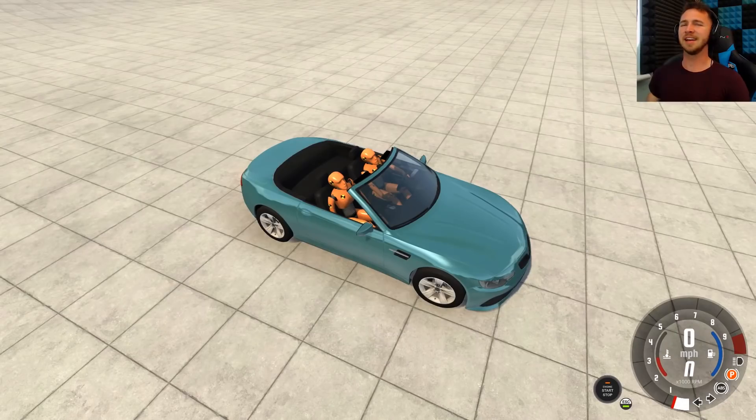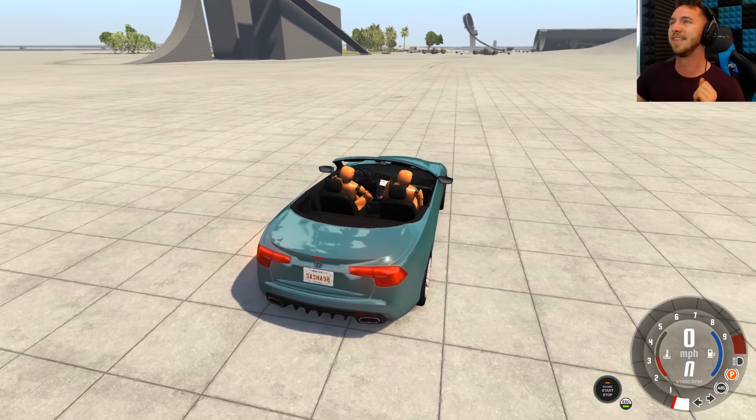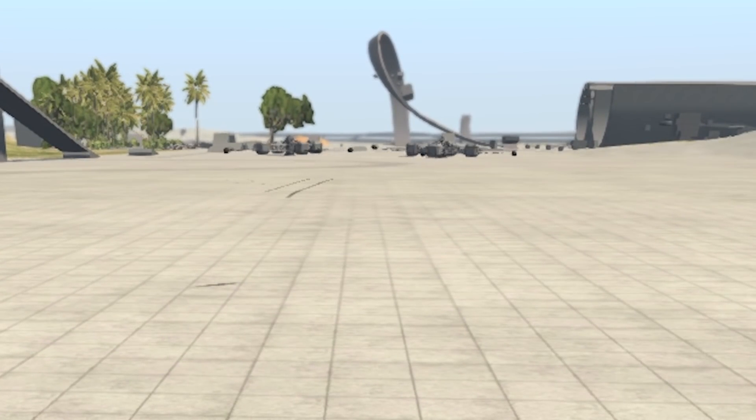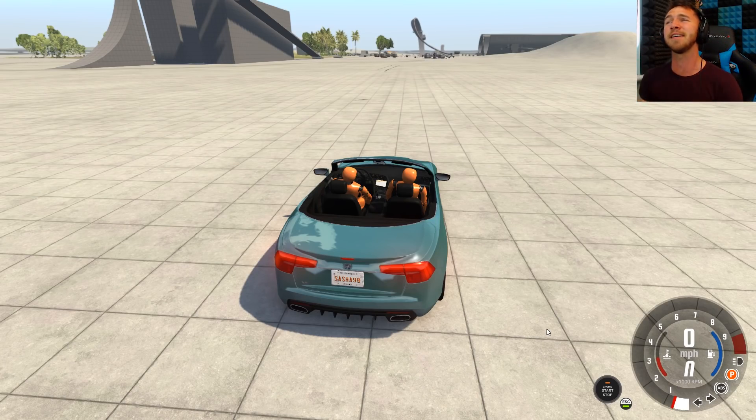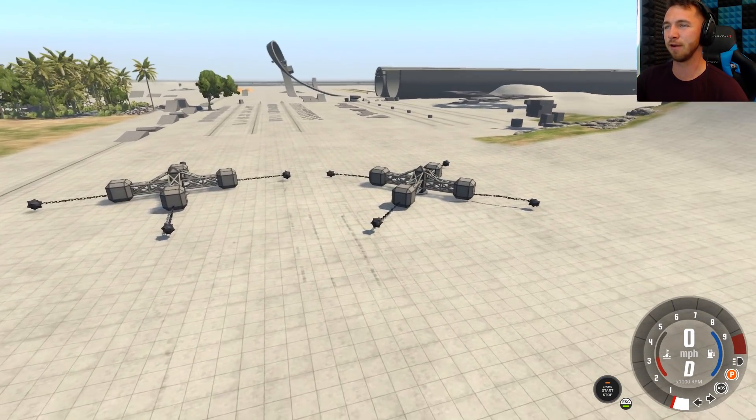Good afternoon guys, my name is Oblivion and welcome back to the awesome physics game that is BeamNG. Now if you guys haven't already seen the thumbnail or the title, I think you're probably gonna be in for a treat because you won't have a clue what's about to happen. I have designed this bad boy of a course - it is the most destructive thing I thought I could try and make using some of the different objects and props you can get in the game. So this is the destructive zone.